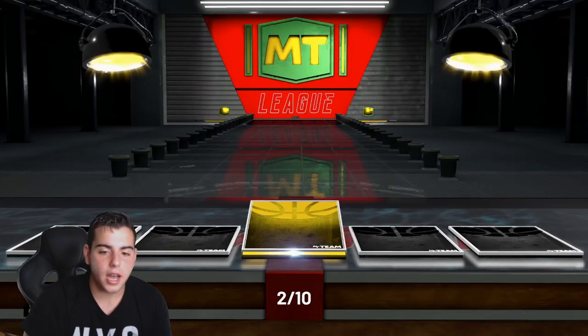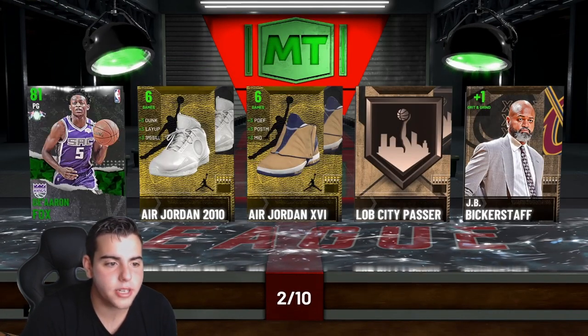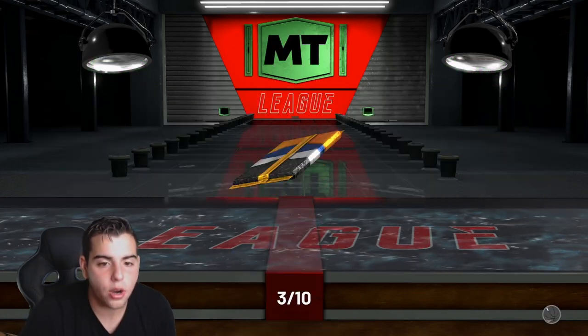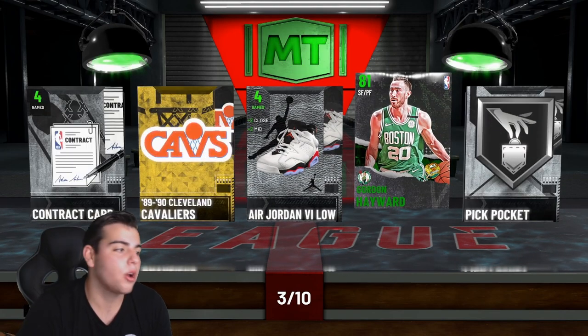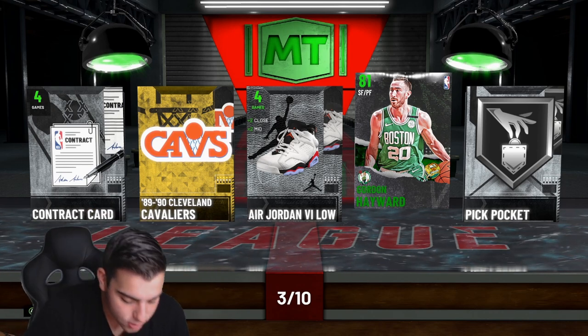Here we go, pack opening! We got an emerald — who is it? De'Aaron Fox, he's kind of clutch. How did I get 2K early? I can't say exactly how I got it early — we're living in New Zealand, that's all you need to know. Another emerald, it's Gordon Hayward. Okay, this is just super hype.